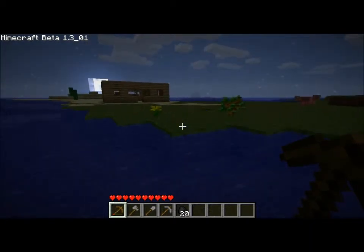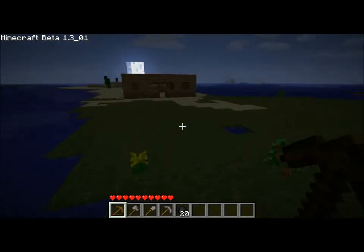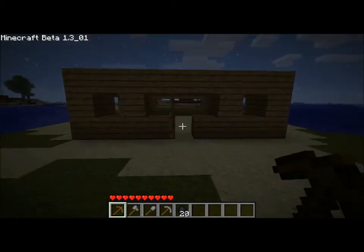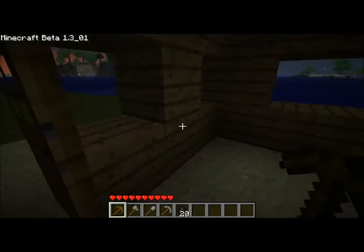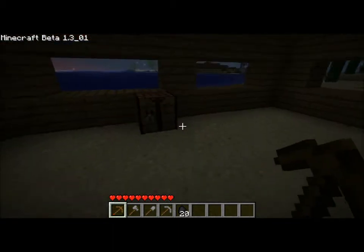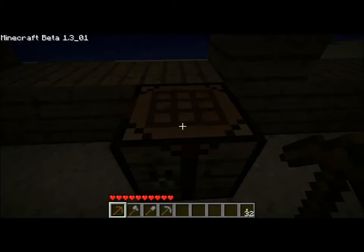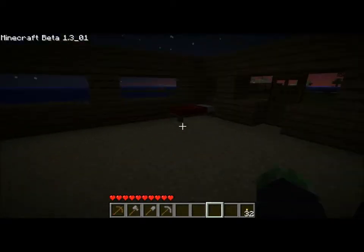Alright, we are back. I edited out that part of me going through there because it was boring. Mobs are going to start to spawn, so I need to get in the house. Now in order to make torches, all we need to do is have sticks and coal on top. You may notice this only takes two crafting squares, so you can actually do this in your inventory, which is really helpful for when you're in caves. But alright, first things first, let's get some torches up inside.